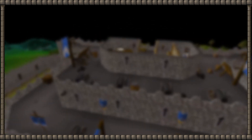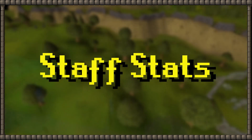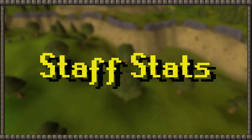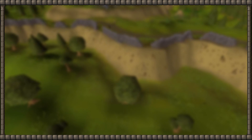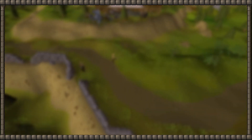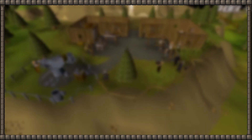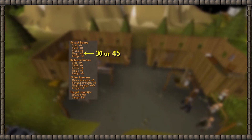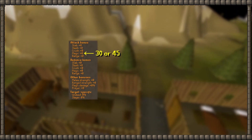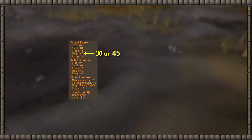We have now spoken about the impact of the staff; let us now talk about the stats of the staff, because we have not done this yet. In order to make the staff viable in several different situations, it should have a high magic accuracy bonus but no damage bonus, because it should buff curses and not damage spells. For accuracy, I would go with 30 or even up to 45 — after all, these curses should hit.